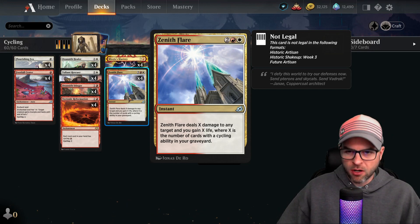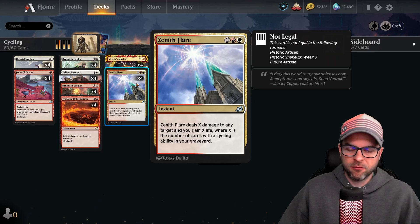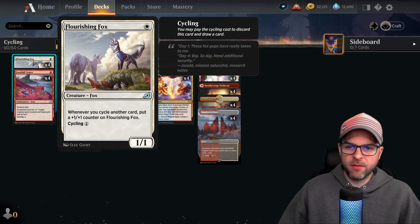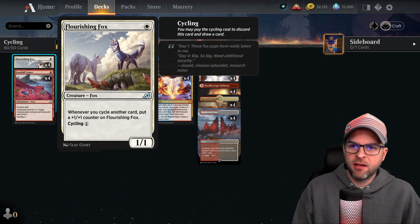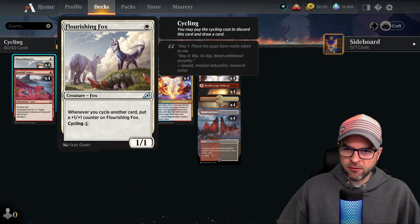A lot of the cycling cards can also get the job done on their own terms, so it can function as a creature aggro deck while always having that primary combo plan looming. We'll cover the core cards from the standard version. Starting with one of the all-star creatures — maybe the best creature in the deck — Flourishing Fox. A one-mana white 1/1 Fox. Whenever you cycle a card, the Fox gets a +1/+1 counter, and it itself cycles for one colorless. Most of the time you'll want to drop this on turn one and not cycle it. If they can't answer it, this guy will grow very quickly when you're just cycling cards.